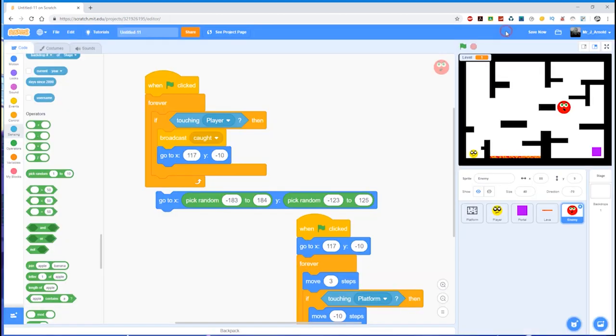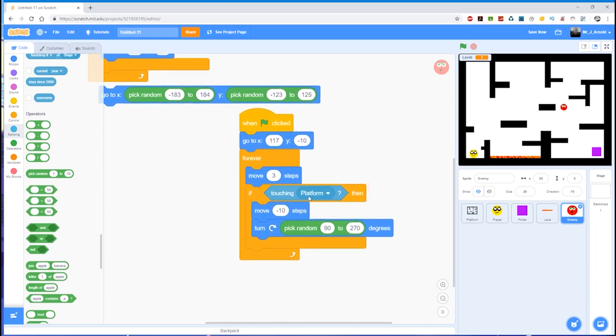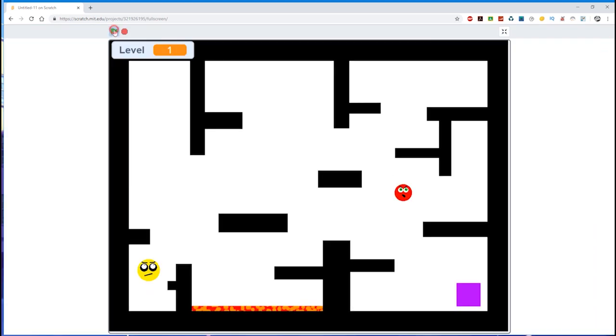We can change a couple of things: first, make the enemy smaller so they can get through the gaps a bit easier; we can also speed the enemy up — instead of moving three steps, let's move five steps. If I run that, you can see it's now bouncing around and getting through gaps, moving around the whole area without passing through the platform. Maybe that's better, maybe it's not — it's totally up to you. I've shown you both methods; neither is particularly better than the other.